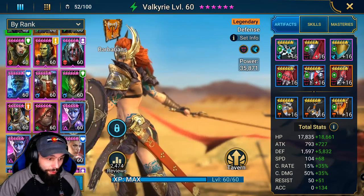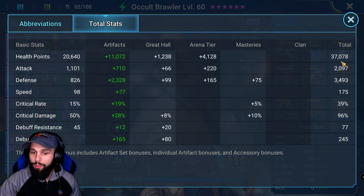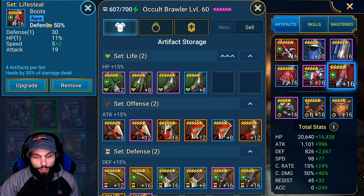Then we have Occult Brawler at 175 speed, 245 accuracy, as much defense as you can get, and decent hit points. He's wearing defense percentage gloves, defense percentage chest, and defense percentage boots. That's how we got 3,400 defense, because Occult Brawler does have really low defense and these stats are difficult to achieve.